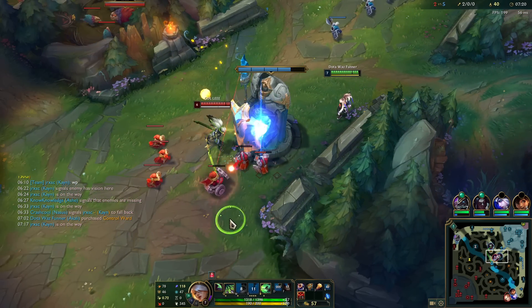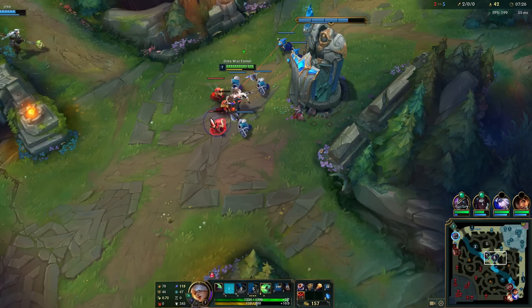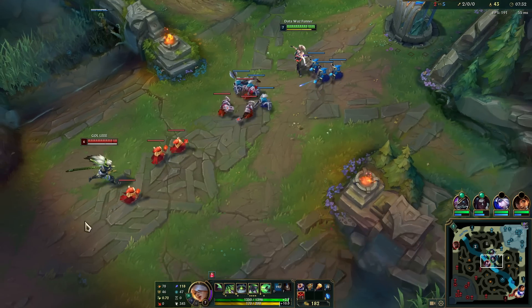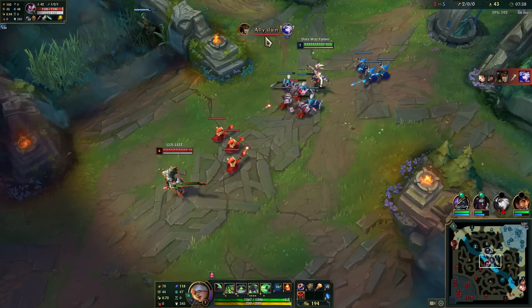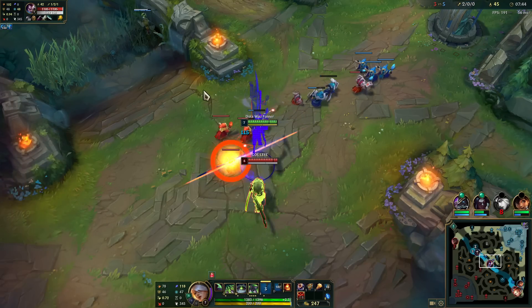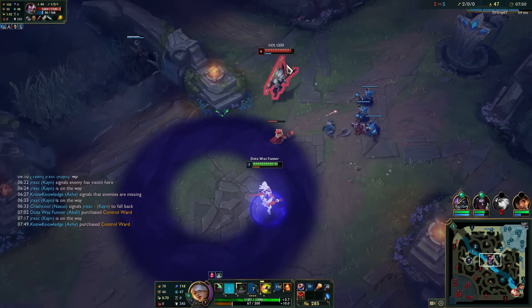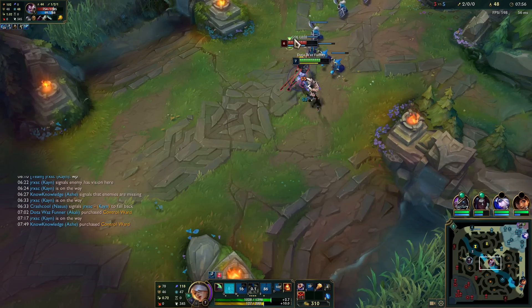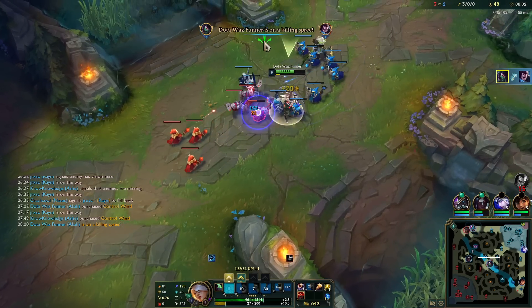Better not be a cannon. We missed a few CS not being able to last-hit under turret, but at this point we have full control of the lane. The second he walks up I'm going to R plus E him, assuming he's not in his casters. He's dead — that is what happens when you land an E, by the way.